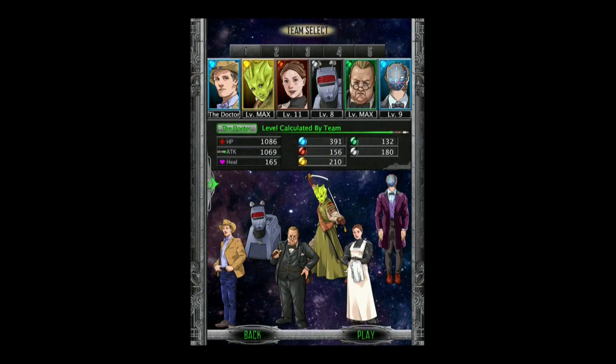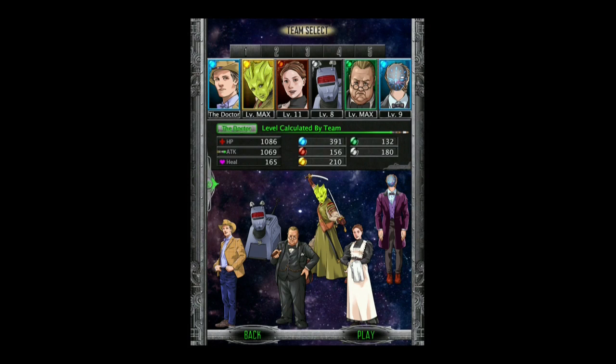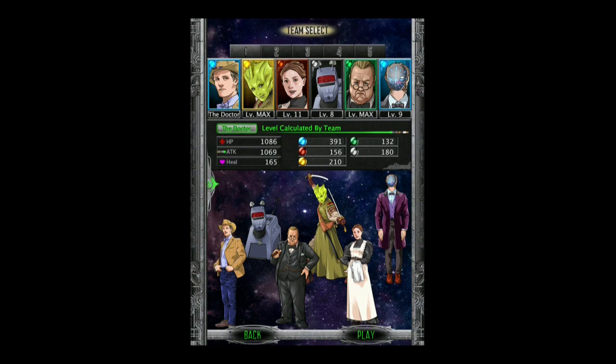The first thing you need to do when you start playing Doctor Who Legacy is pick yourself a team. When you start off you'll only have a few people to choose from, but you'll start unlocking characters very quickly. You'll want initially to have a team made up of at least one of every color: blue, yellow, red, black, and green. Make sure you've got at least one of each color while learning the game, so you can get an attack out of every single color of gem.